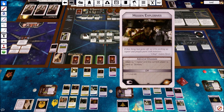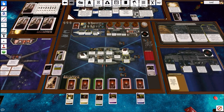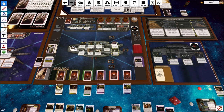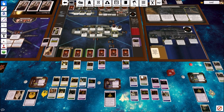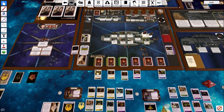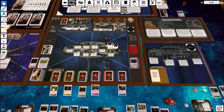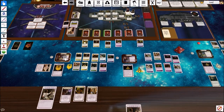Admiral chooses: destroy one raptor and the current player goes to sickbay, or minus one morale. We'll destroy a raptor - one raptor destroyed. Tom goes to sickbay. Raiders activate - add a raider to sector four. Pursuit track increases by one. We do get a jump prep, and it goes to Tori Foster.